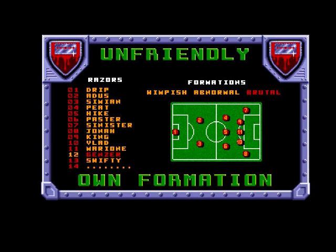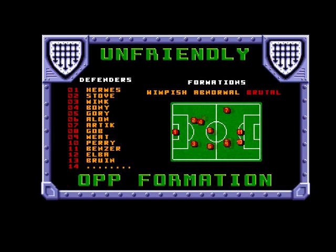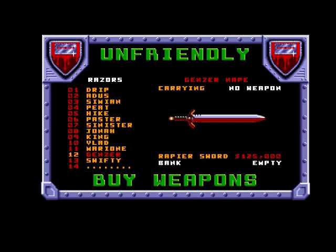If you push left or right you go to the next part - own formation. You can click on a player and choose where you want them, which is interesting. You can also view your opponents' strengths and weaknesses and their formation, so you can adjust your own formation to counter theirs.